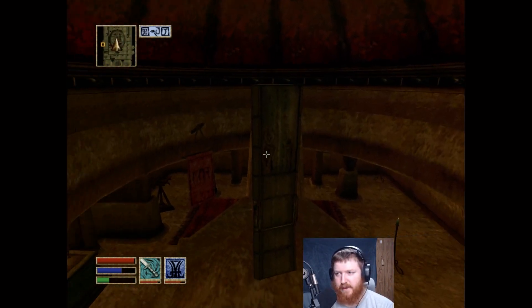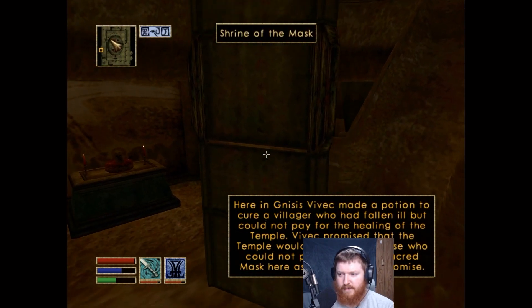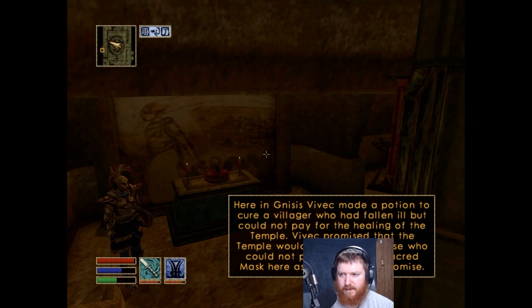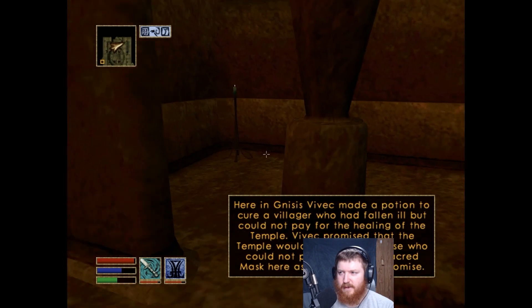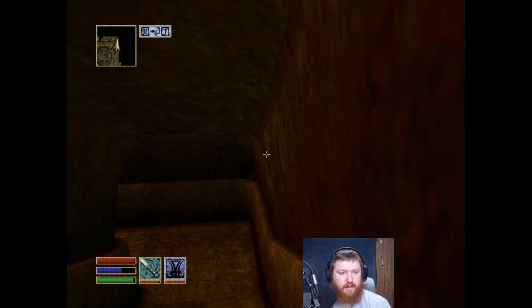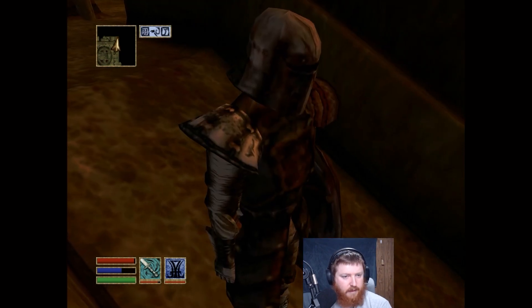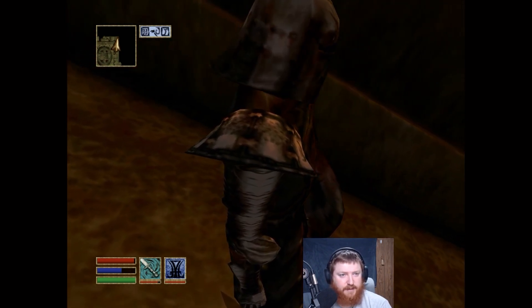There's absolutely nothing up here. Shrine of the Mask - Vivek made a potion to cure a village who had fallen. No one could pay for the healing of the temple; Vivek promised that the temple would secure those who could not pay, and left his sacred mask here as a sign of that promise. Oh there it is - Vivek's Ash Mask! I guess that's constantly guarded, I can't steal that. Vivek's Touch acquired for free from the genuine hidden Vivek Ash Mask.